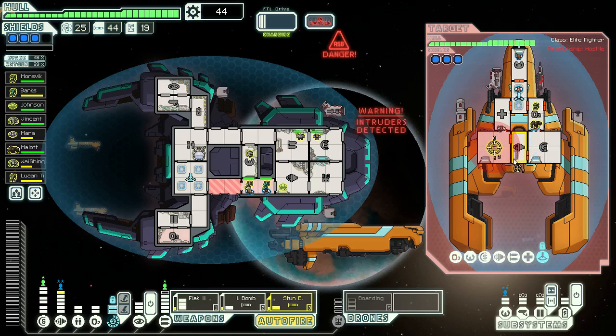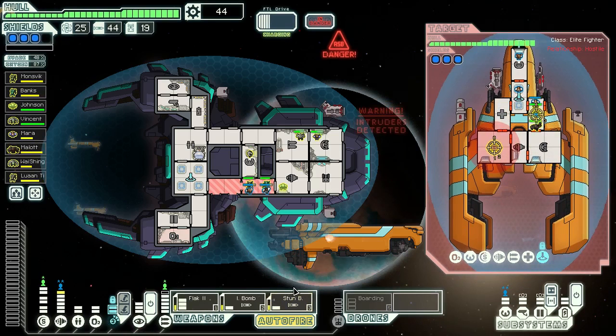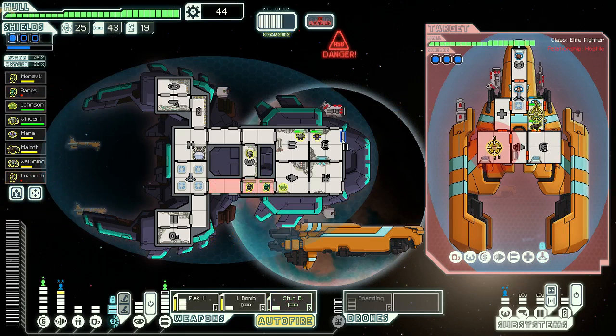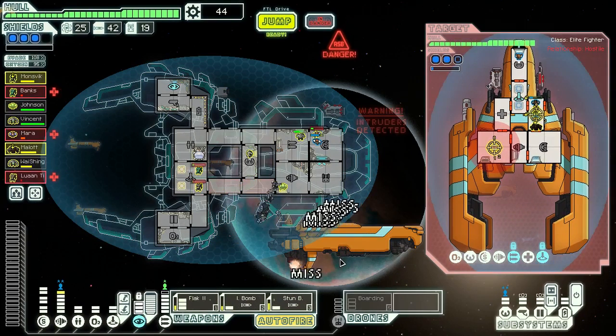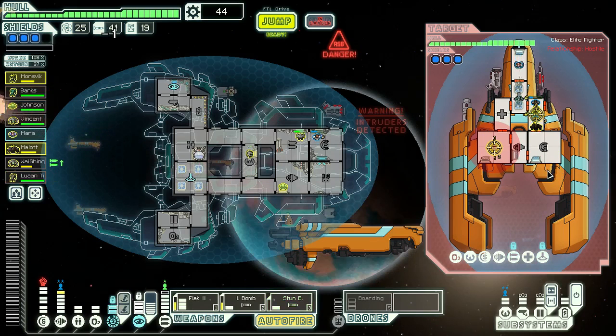Too slow. He's got ASB — that's not cool. Let him cloak out of that. Let him cloak out of the flak though. ASB is locked — let's fire this flak. There we go. Teleport this one over here — go directly onto it. Maybe kill the other guy.